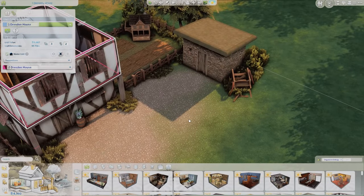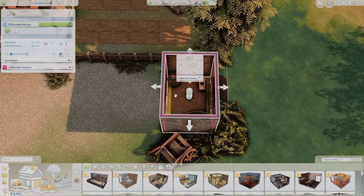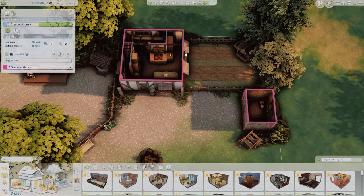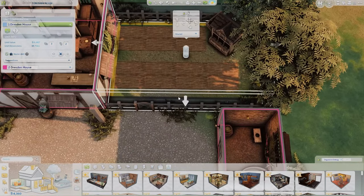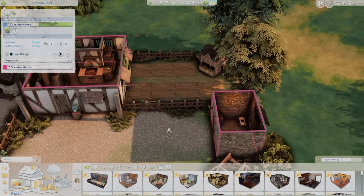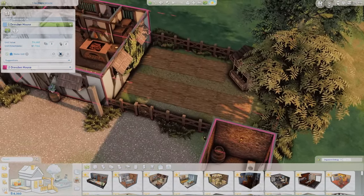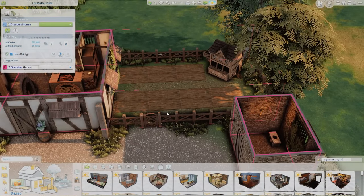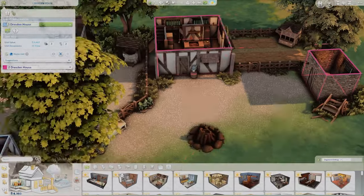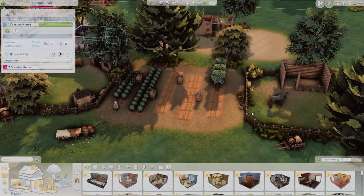I actually want this outhouse to not be shared - I want it only for Two Dresden House. And I can also assign the fenced garden to Two Dresden House, which is amazing. That's working because I have the fence all the way around. For example, the garden over here that is not enclosed has no room to select, so I can't assign it to a particular unit. The enclosed garden can be assigned, while the unenclosed farmland will stay as shared area.